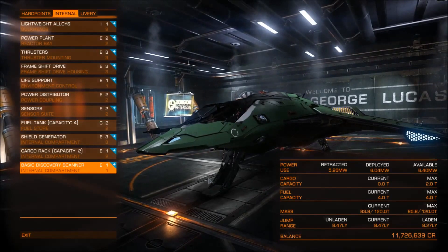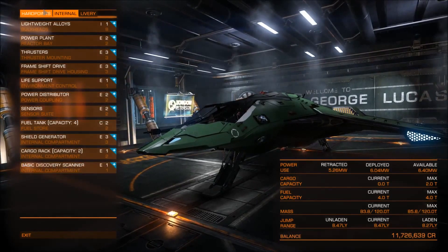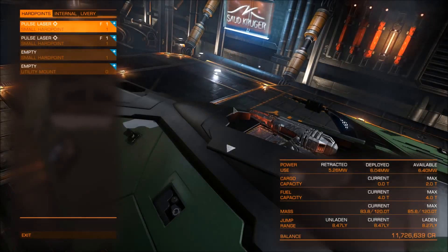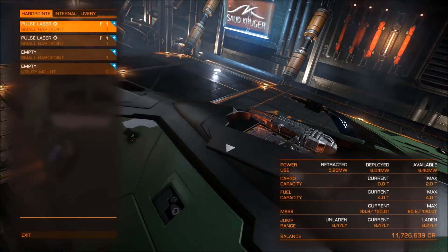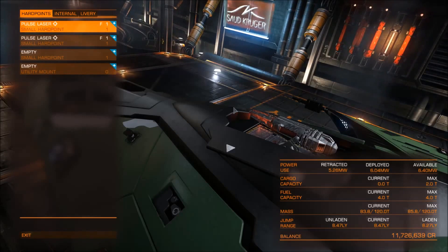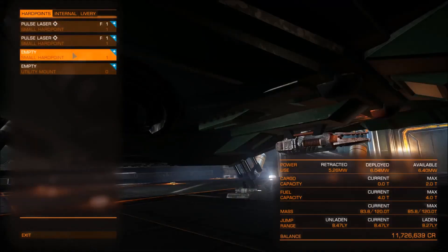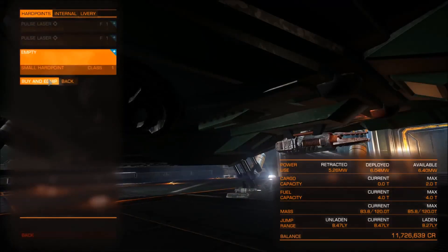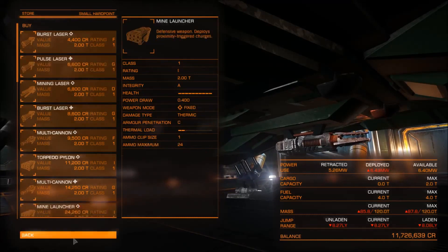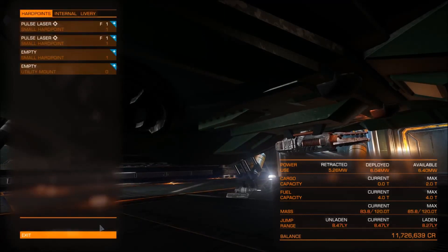That means it could be a nice starting exploration ship. If we take a look at the hard points, it has 3 small hard points which means it can carry quite a fair amount of firepower. You can choose what weapons to equip on it, but you should be careful of the power available. It's really low, so if we would like to add an extra pulse laser, you can see that the power won't permit us. You will either have to equip a new power plant to increase the available power, or choose some other weapons.